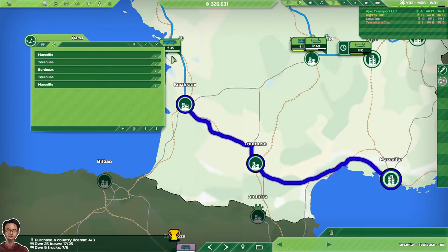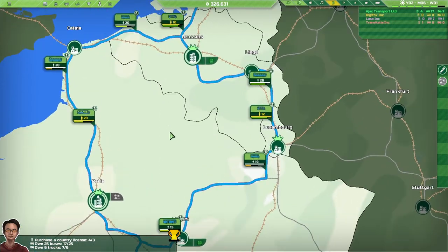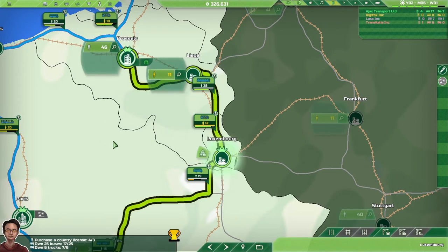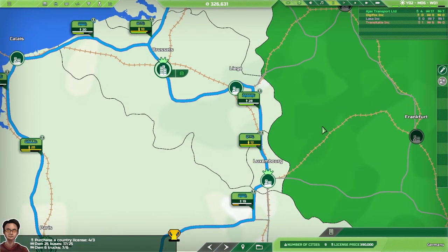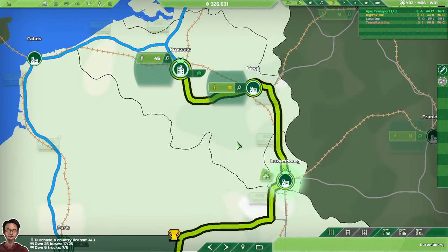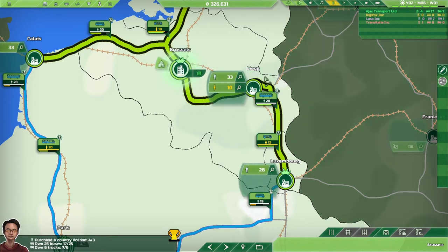By doing that, your vehicles will go Marseille, Toulouse, Bordeaux, back to Toulouse, back to Marseille — that works perfectly. I'd expect in Transport Fever 2 it would tell you that you can't go from Marseille to Marseille, but that's how Transport Inc. works. Now, there is a slight exploit here which this route between Luxembourg, Liège and Brussels will demonstrate. In Luxembourg, with vehicles hidden, you can see first-class passenger demand with Liège and economy-class demand with Brussels.